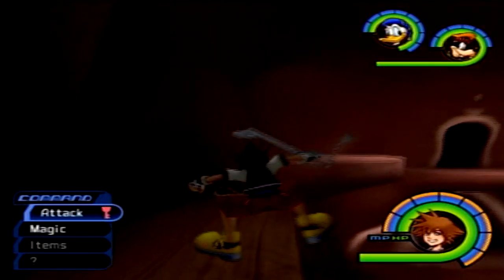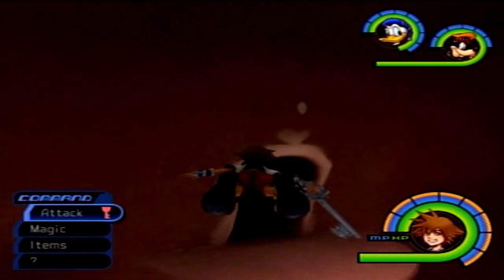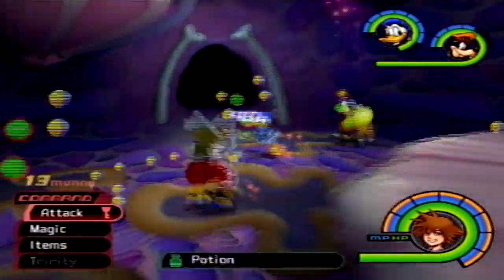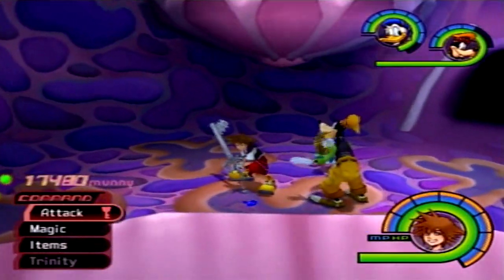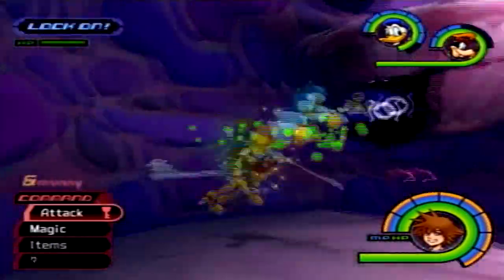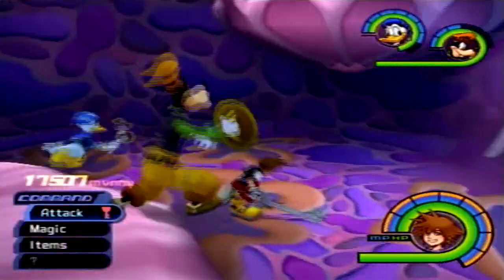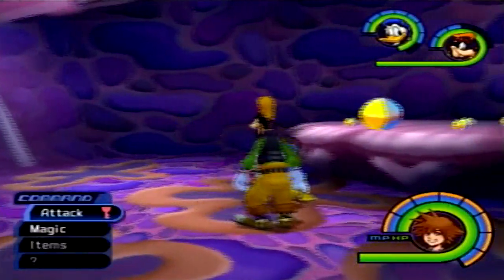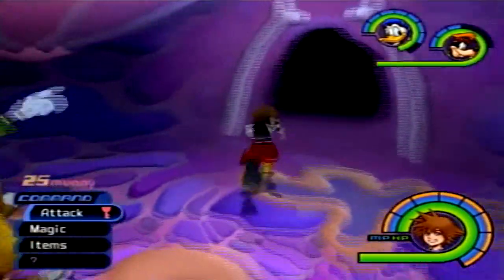The first trinity mark we want to look for is the blue one, and we'll find that in the throat of Monstro. We want to go up here and go inside where the throat is. Of course, we're not going to get safe passage to the trinity mark, because there are some more Heartless to fight. Let's take care of the small fry and we will activate the trinity mark. Trinity Jump gives us a Mithril Shard and some money for our troubles, which is nice.